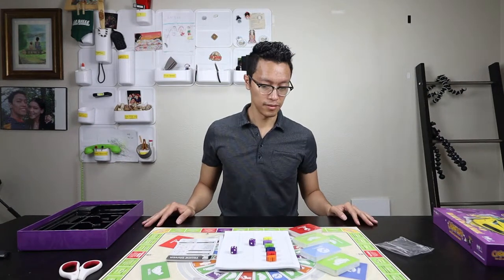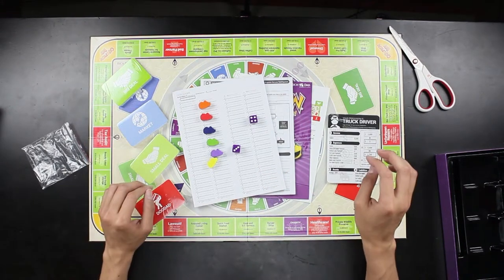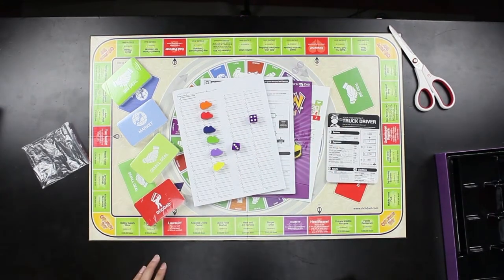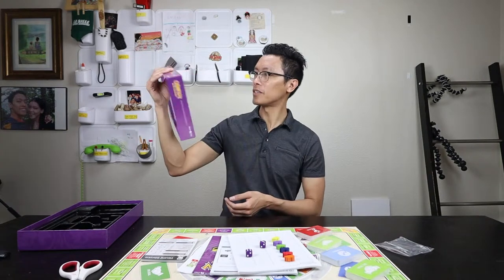Quick unboxing count: 1, 2, 3, 4, 5, 6, 7, 8, 9, 10, 11, 12, 13, 14, 15, 16, 17, 18 — 18 pieces in total that comprise your Cashflow game.